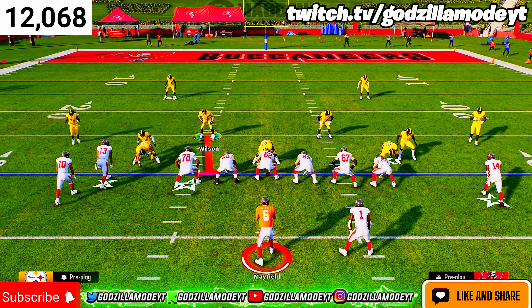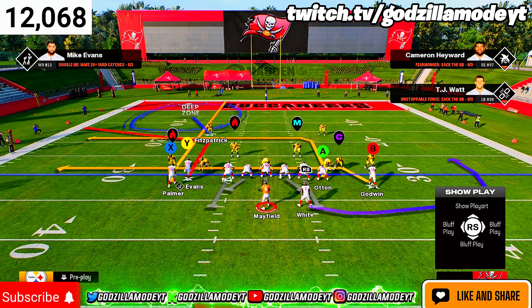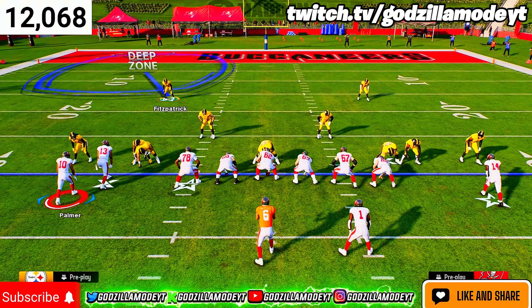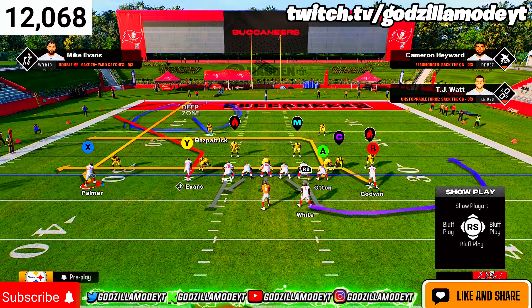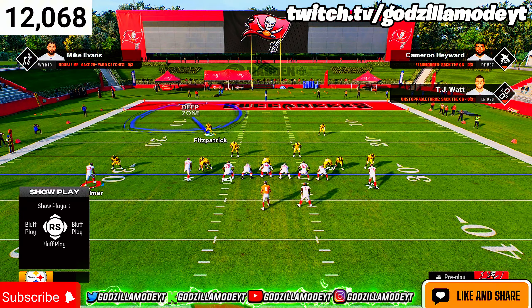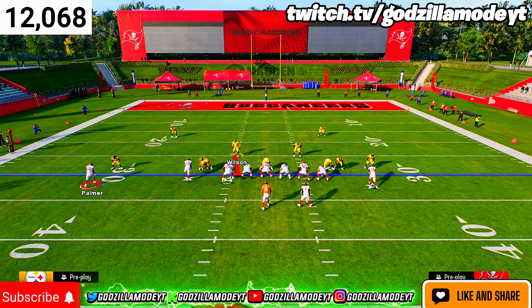Another thing they're doing is pressing and shading underneath against corner routes. Let's say we put Evans on the corner — shade him down. They'll motion him out on a streak, and the defense, knowing you're running corner routes out of bunch, will just shade underneath, leave a deep blue on the field, move him over, use the other deep blue, and put the blitzing guy in a curl flat.